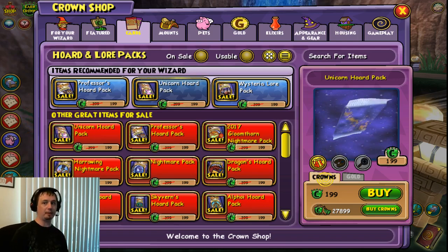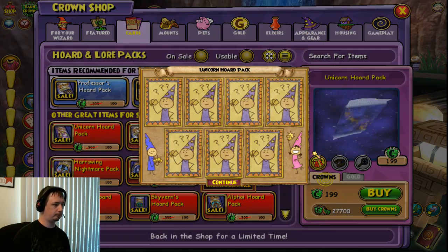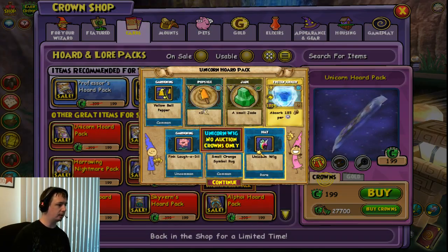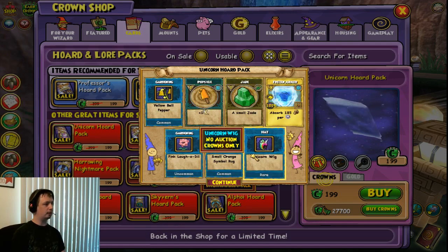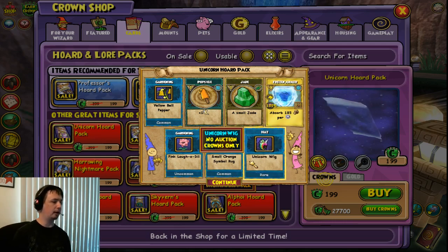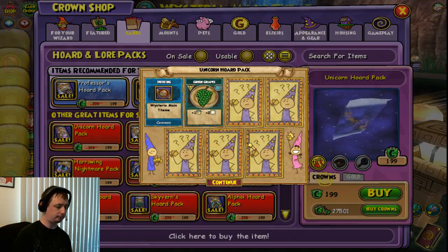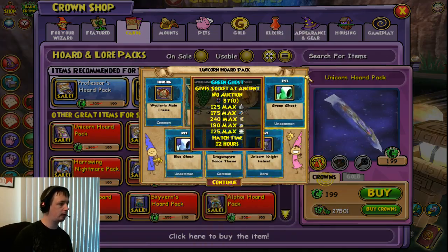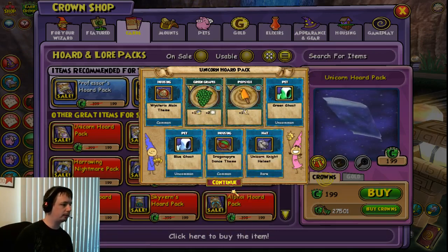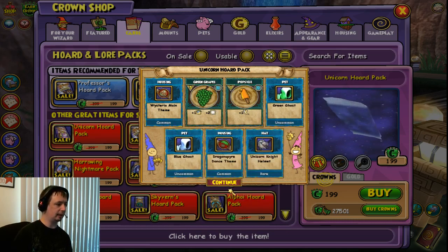Moving on to our 5th pack already, this is going to be a short video I guess, unless we have something cool. We're getting a lot of unicorn gear — this one has no stats, so never mind. Buying our 6th one already — another helmet, more blue and white ghosts, definitely getting a lot of pets.